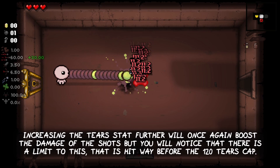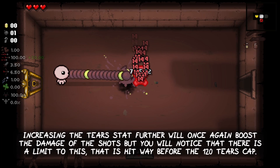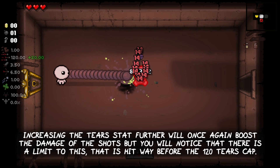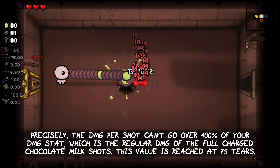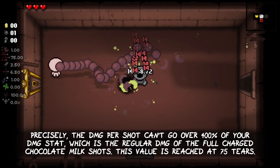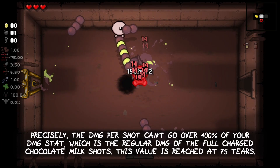Increasing the tears stat further will once again boost the damage of the shots, but there is a limit that is hit way before the tears cap of 120. Precisely, the damage per shot can't go over 400% of your damage stat — which is the regular damage of a fully charged Chocolate Milk shot. This cap is reached at 75 tears.